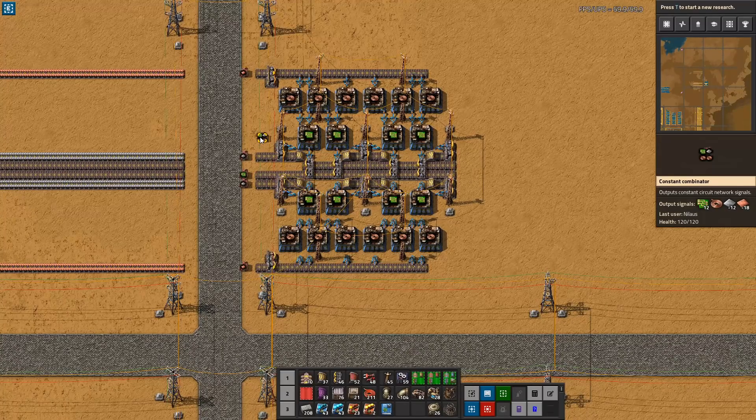Additionally, I have added this constant combinator — this is available for all my builds. On the right-hand side you can see the total inputs and outputs: minuses are inputs, and the outputs of the build are there. So this one is producing 12 green circuits per second, consuming 12 iron per second and 18 copper per second.